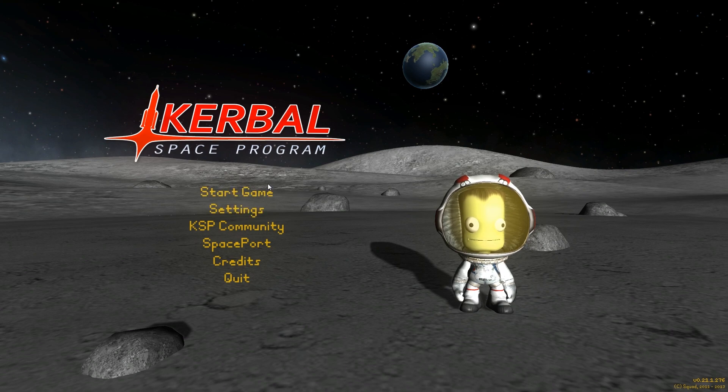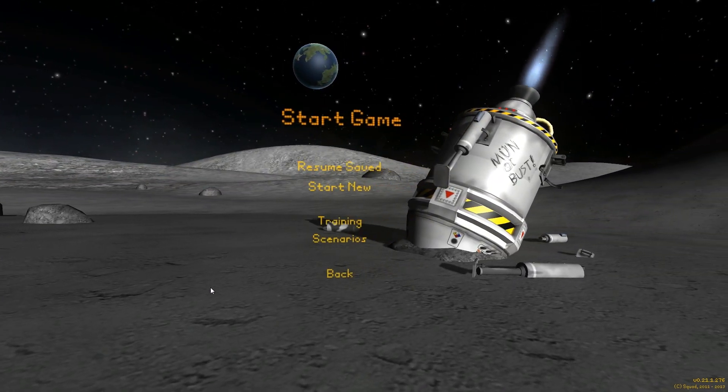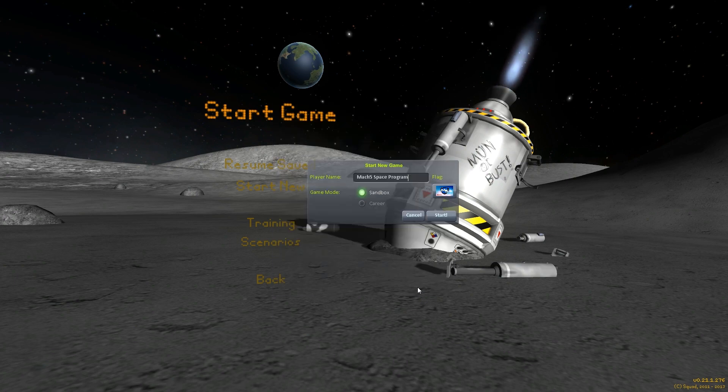Without any further ado, let's get into this. Start game. We're going to start a new game here on Kerbal Space Program and we're going to get straight into it. Let's call it Mark 5 Space Program. Awesome. And our flag, specially made — Mark 5 Gaming Space Flag. Start.